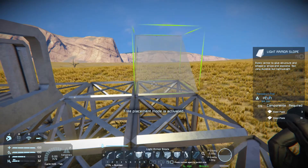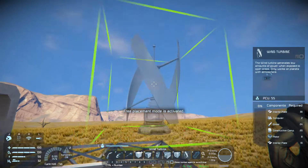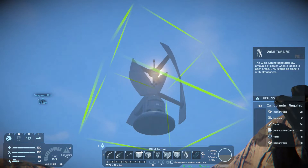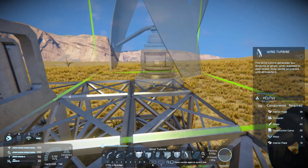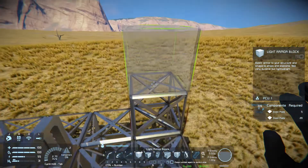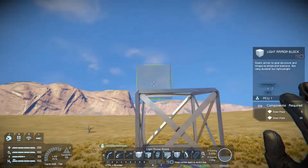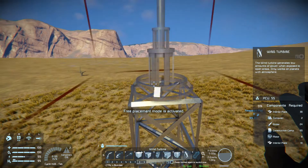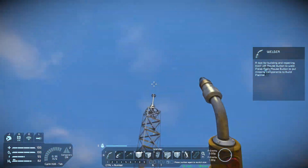Next thing we need is power. There are two types of power available right now — solar and wind. This is going to be the one time where wind is better than solar, because we're on a planet that has a sunrise and sunset — at half the time solar won't generate power. But with wind we get power all the time. Also with wind, the higher you build it, the more power you gain.